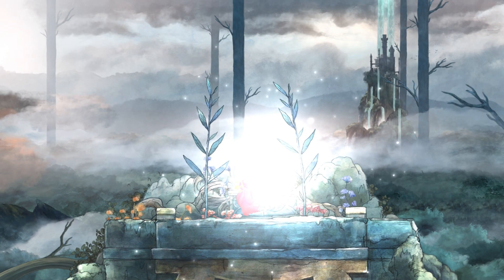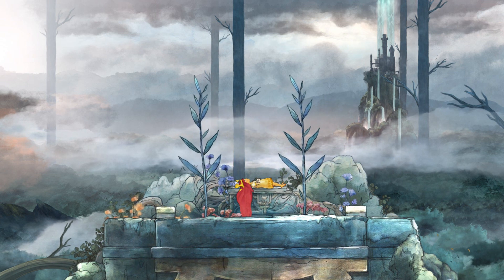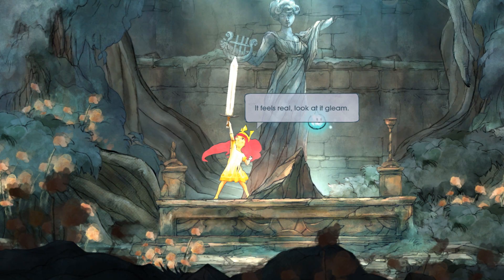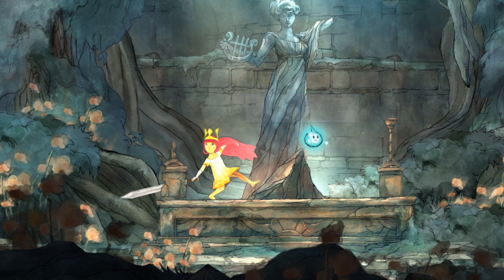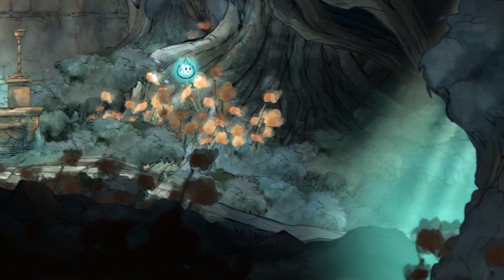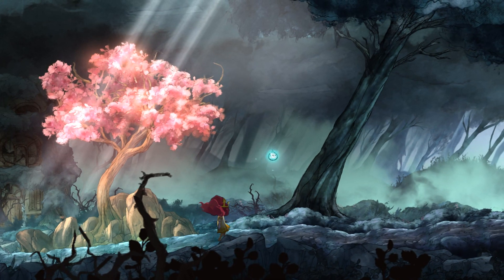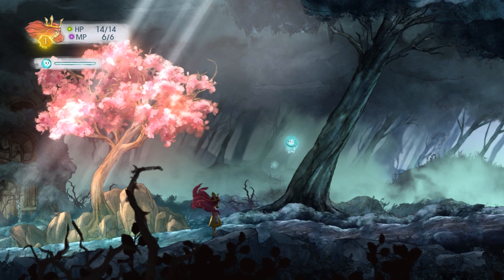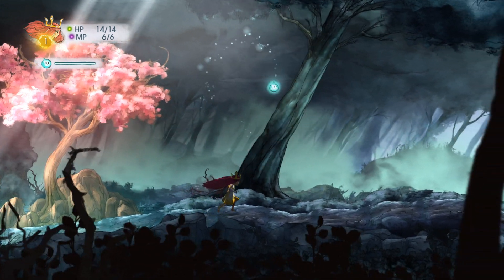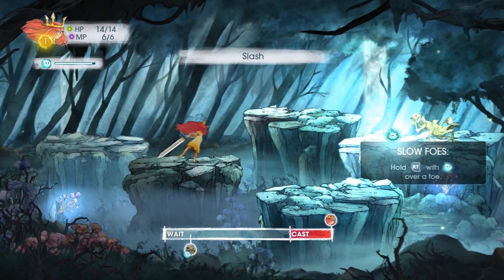Child of Light follows the adventures of Aurora, a girl who one night falls asleep only to awaken in the dreamlike land of Lemuria. Lemuria is a beautiful land, but it's also filled with creatures of the darkness — the result of the theft of the sun, moon, and stars by the Black Queen. To lead her through the darkness on her quest, Aurora is accompanied by a small firefly named Igniculous, who can light the way and blind enemies with his luminescent glow.